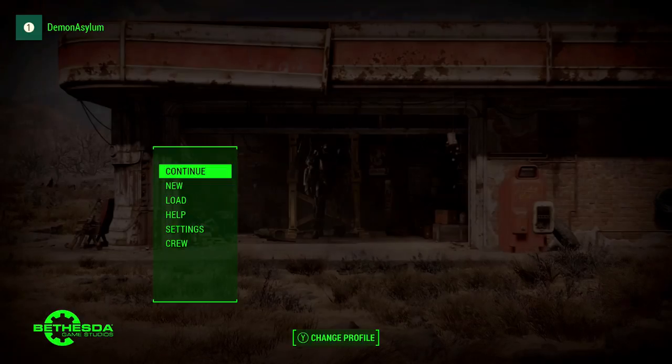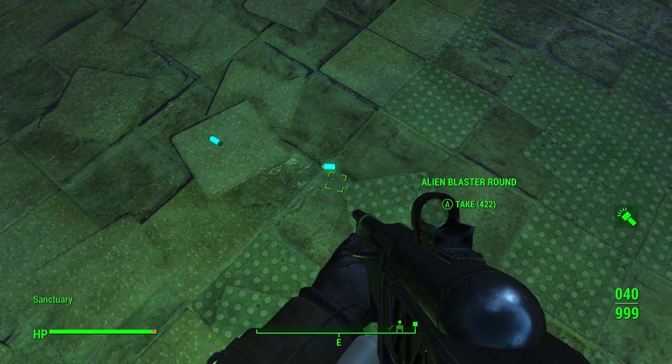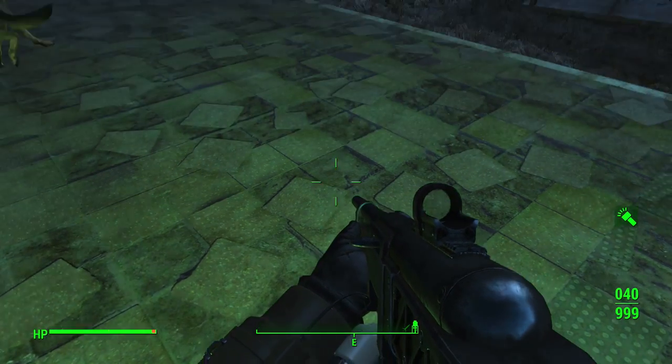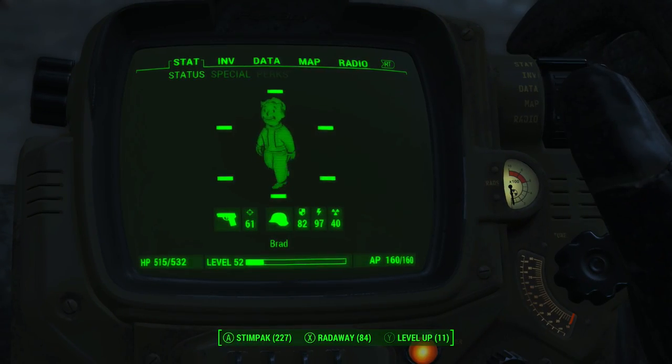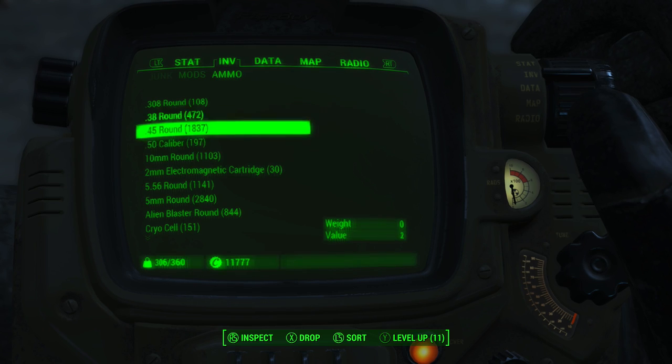The first thing you want to do is make sure you have Dogmeat as your companion, because you're going to need him to do the duplication glitch. Then you're going to want to choose whatever ammo type you want to duplicate and drop the whole stack of ammo on the ground where you're comfortable doing the Dogmeat duplication glitch.